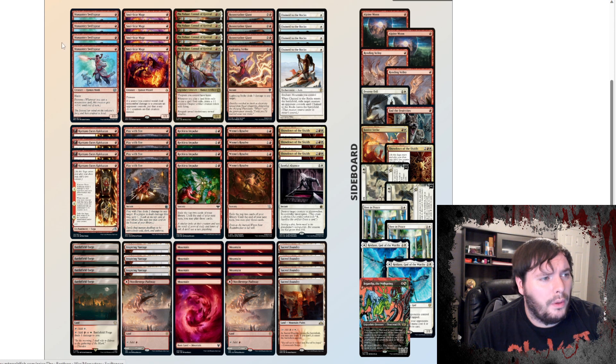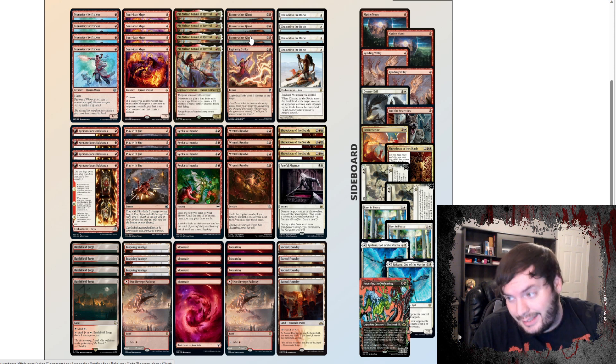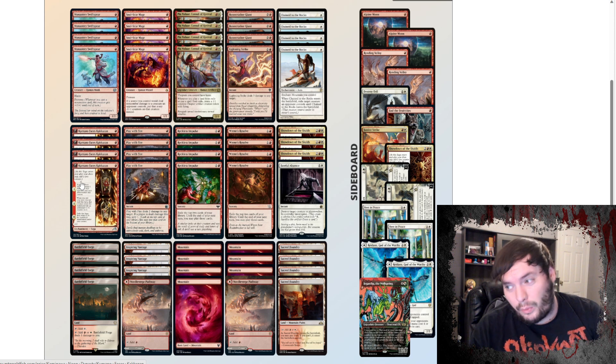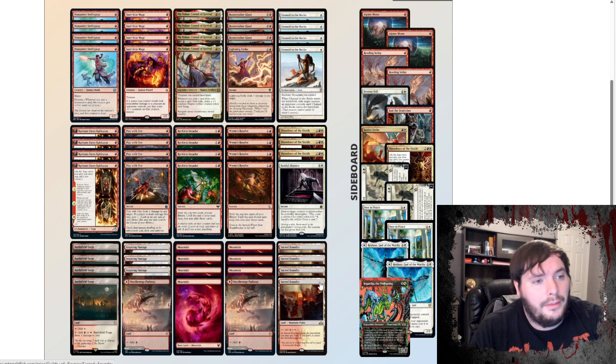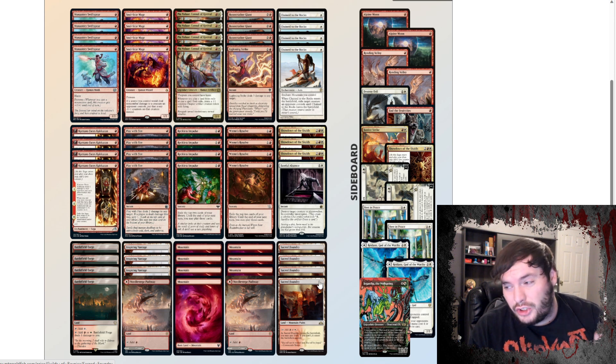Main board we have our four PNLRs, our eight Prowess one-drops, a single Lightning Strike, three Bonecrushers. Bonecrusher does quite well with PNLR because when it's on an adventure, you cast it from exile and it gives you a token. We have three Showdowns main, then Faithful Absence. Chain to the Rocks is our removal suite. We have Impulses and Resolves for card draw, Play with Fire and Komuno. The only thing I'm really actively concerned about is we have 20 lands, which on paper should look good, but there are plenty of games where I'm assuming this is going to be an issue — where we just get stuck on two lands.